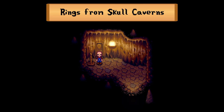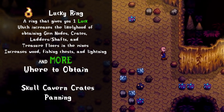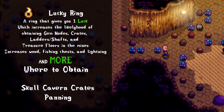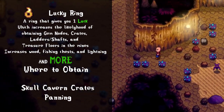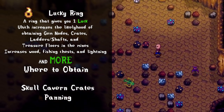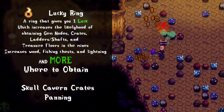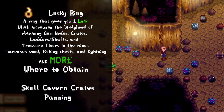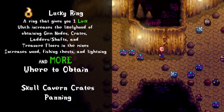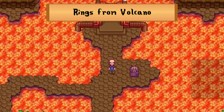We've finally made it to the skull caverns, and there are surprisingly only two rings found within. Hotly contested as one of the best rings in the game, the lucky ring lives up to that hype — it essentially gives you free stuff. It increases the likelihood of additional crops, more wood from trees, more treasure chests from fishing, more treasure floors in the skull caverns, more gem nodes, more crates in the mines, and so much more. It even enhances your weapon's crit chance. The question shouldn't be 'is the lucky ring one of the best?' — it should be 'what can't it do?' The luck stat also stacks with food and drink buffs.